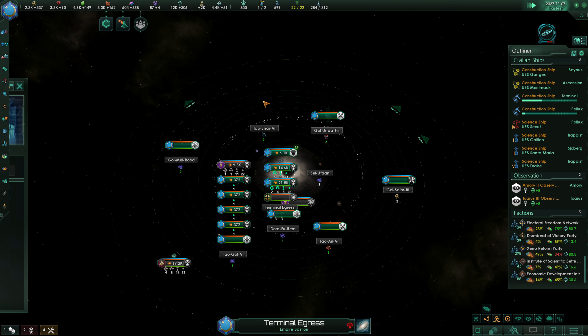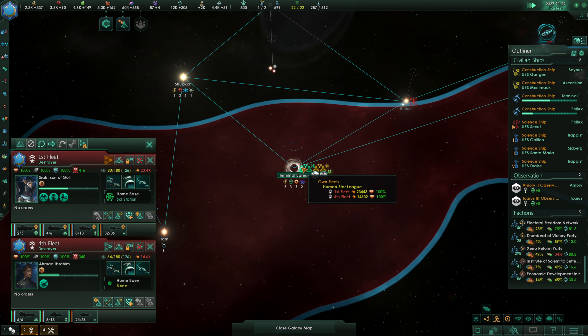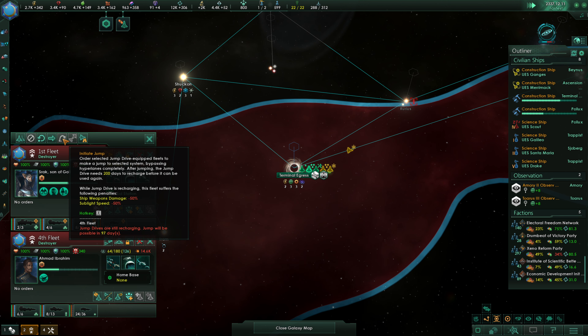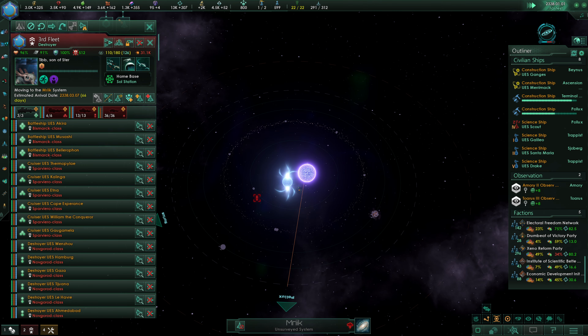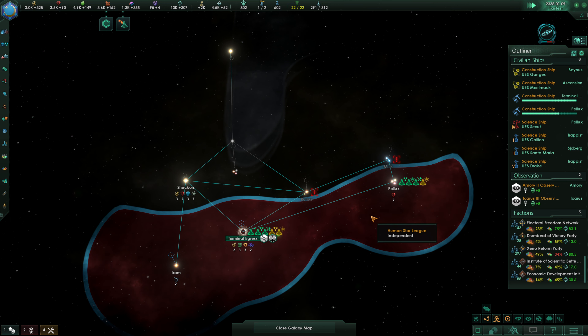I'm not going to bother upgrading the Star Fortress just yet. But we want to go take over Shukan here. All of our ships here will eventually need upgrading, no doubt about that. But we do need to get that jump drive recharged — that'll be possible in 90 days. I want to know how many Tempest Chulls are up here. Apparently only one. We'll hop up over here and clear out this Tempest Chull. We have a science ship up here ready to go as well, so we're going to head up there.